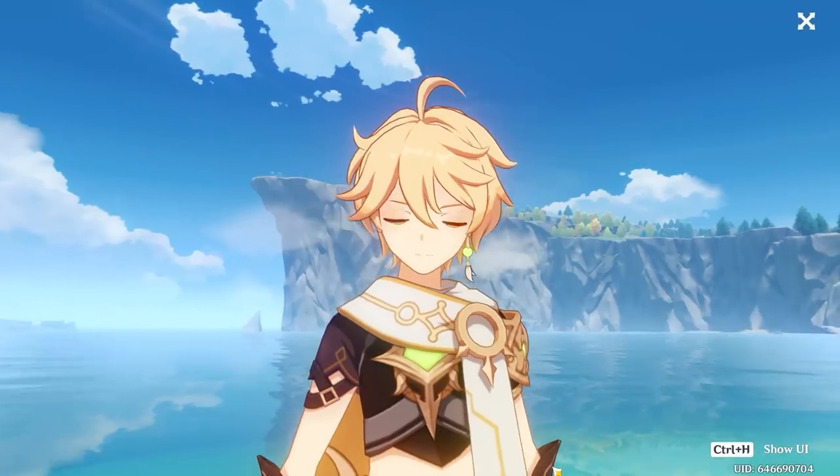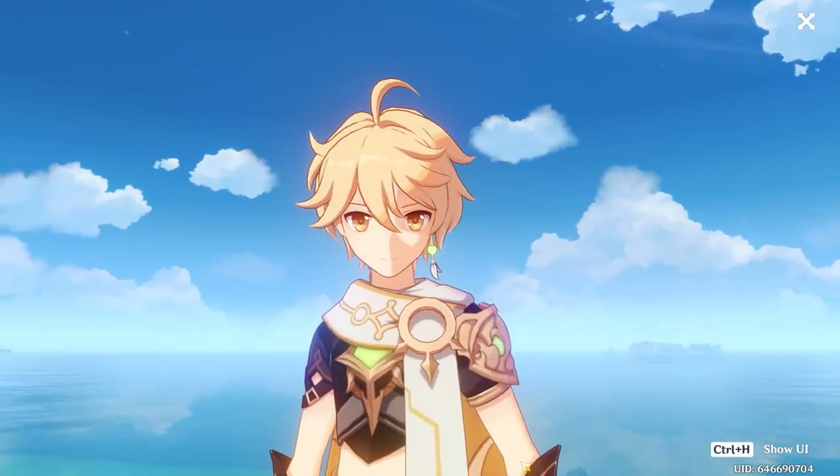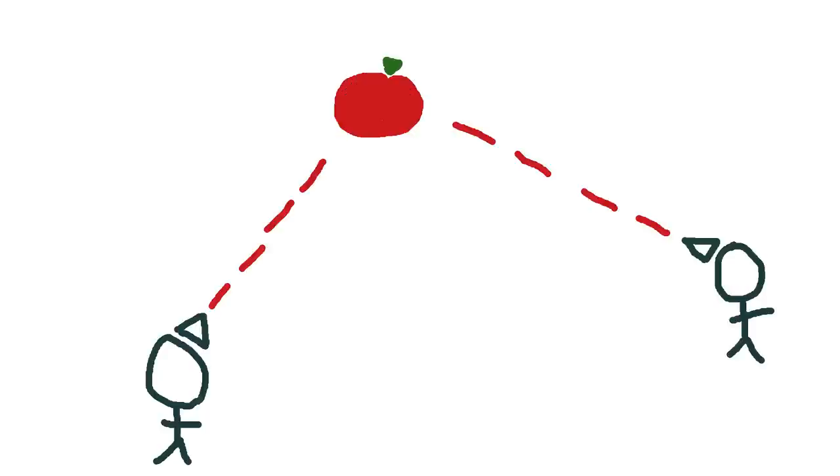There is this concept in math called triangulation. You have two people facing a direction towards an apple, but you don't know where the apple is. If you draw a line where each of the people are facing, you can use the point where the two lines intersect to find out where the apple is. How this relates to Genshin Impact is that we can use this method to continue mapping out the map.